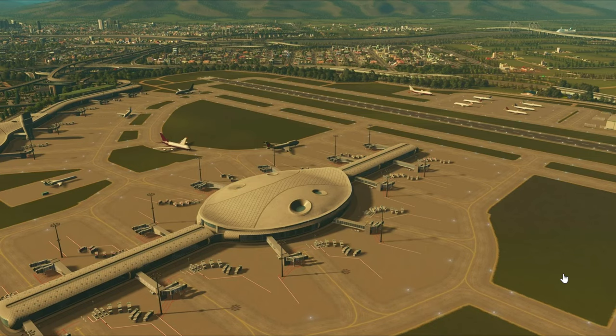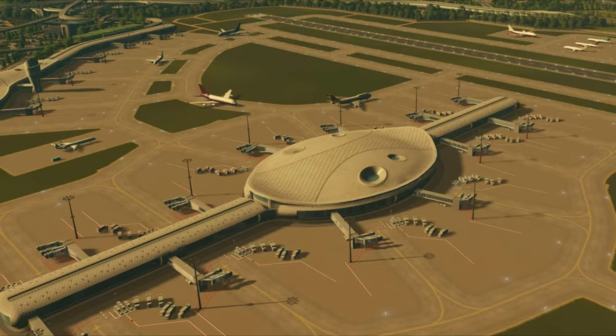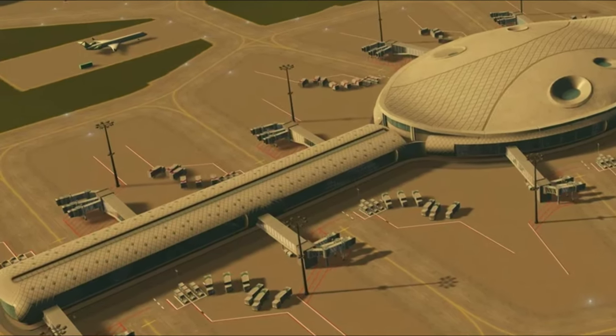If you look at the jet bridges on the actual international terminal itself, you can see that there are three. Look at the bottom left — there's a really good example. There are three different jetways that come out and attach to the aircraft. Those are mainly for bigger planes like an A380 or 747.